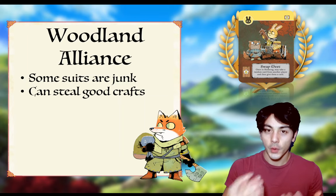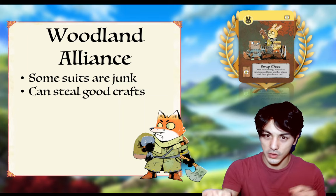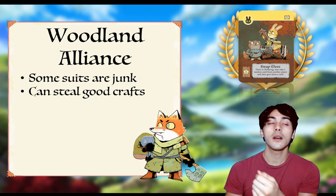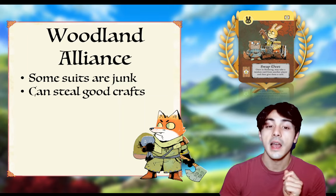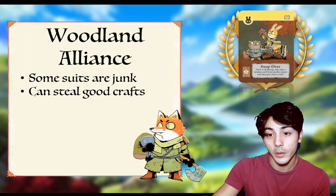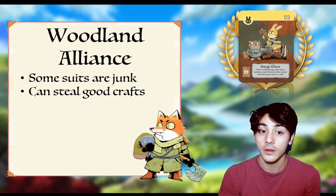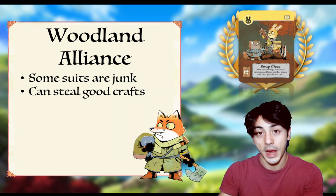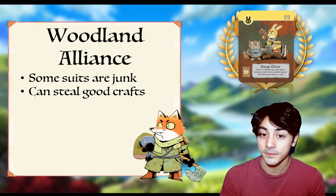Here's a situation: I have a choice between spreading into a rabbit or spreading into a fox clearing because I don't have enough supporters to do both. If I have Swapmeat, I'll go first, grab a card — oh, coins, you say? Well, thank you. I'll keep this coins card, give you something else. And now, knowing what I got from Swapmeat, I'm going to choose to spread my sympathy token into a rabbit clearing in order to now do this craft. Being able to do this before you place crafting pieces that same turn is very valuable. Other factions don't have this benefit, but the Woodland Alliance does.